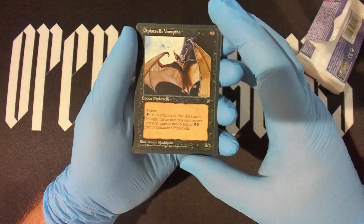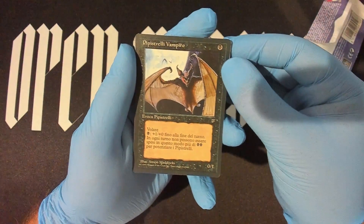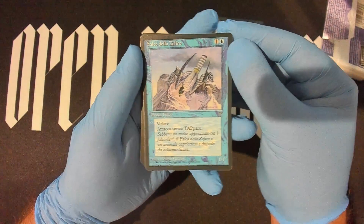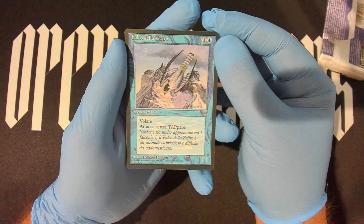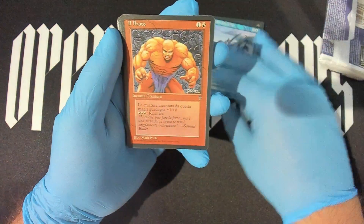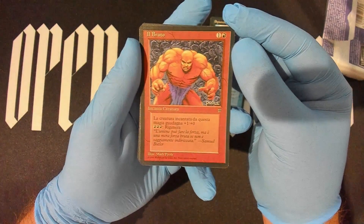Alright, here we go! We got our Vampire Bats — remember when my cousin Bob beat me down with one of these? So sad. We got the famous Zephyr Falcon; the pro is awesome, one-one doesn't tap — I always liked this one. Unstable Mutation — boom, yeah, craziness! Then we have the Brute with regeneration; gotta love regenerating.